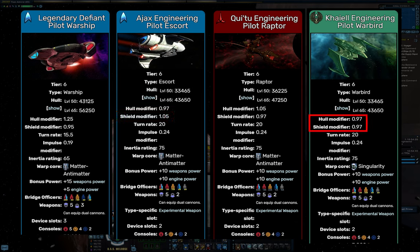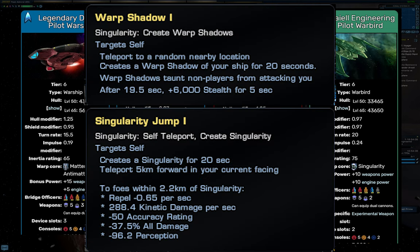The Warbird has both the low hull of the Ajax and the low shields of the Raptor, but has one unique aspect: the Singularity Core. This also comes at the cost of reduced power levels, which is why you'll see Warbirds using consoles like Enhanced Plasma Induction Manifold, or experimental weapons like Graviton Implosion instead of Soliton Impeller, since the Warbird struggles a little bit to keep power levels up and it also makes it a little bit slower as well. However, Singularity abilities like Warp Shadows, Singularity Jump, or even Quantum Absorption can save your life in a pinch, so even though stats-wise it may seem to be the worst one, those active abilities can sometimes make or break a fight.